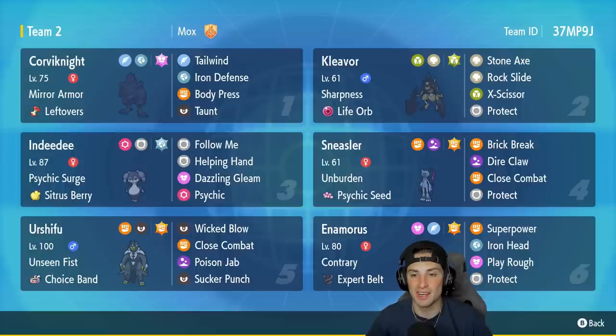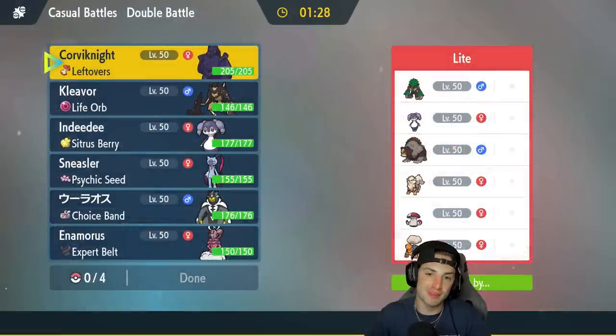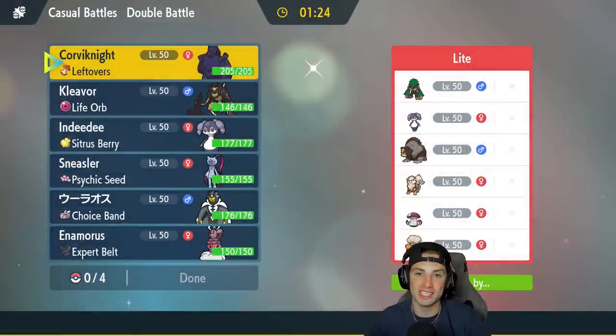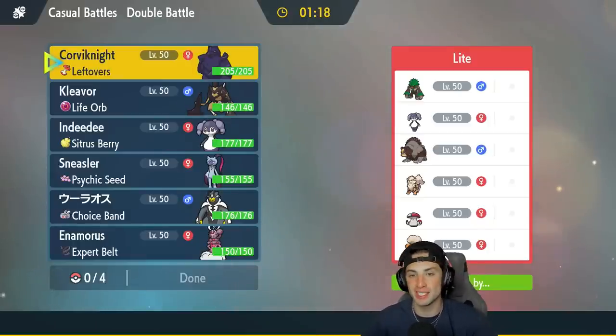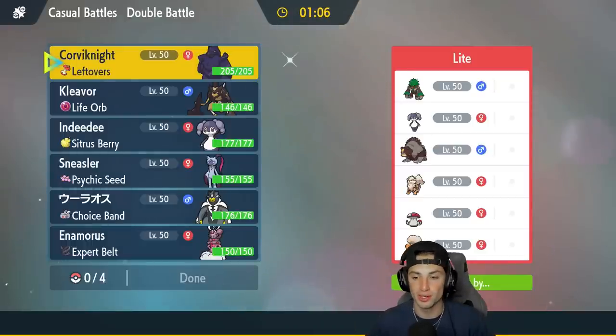Let's hop on that ranked doubles ladder and try to get some wins with this Life Orb Cleaver Regulation D team. One thing I forgot to mention: I'm looking for rental codes for Regulation D — Grand Ninja teams, Charizard teams, all the starters, every single Pokemon in Regulation D. If you're interested, I'd love to get my hands on them and showcase them for a YouTube video. Leave your rental codes in the comment section or DM me on Twitter — link is in the description below.